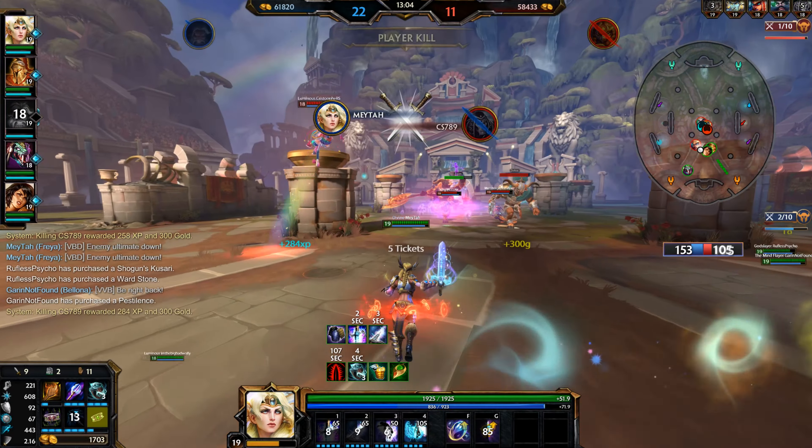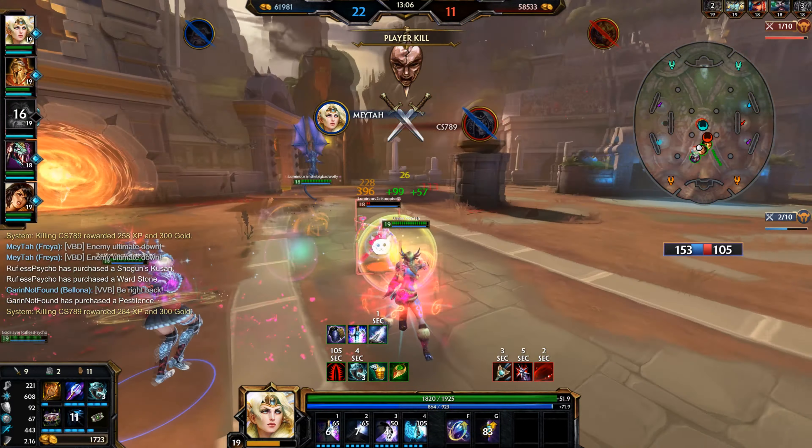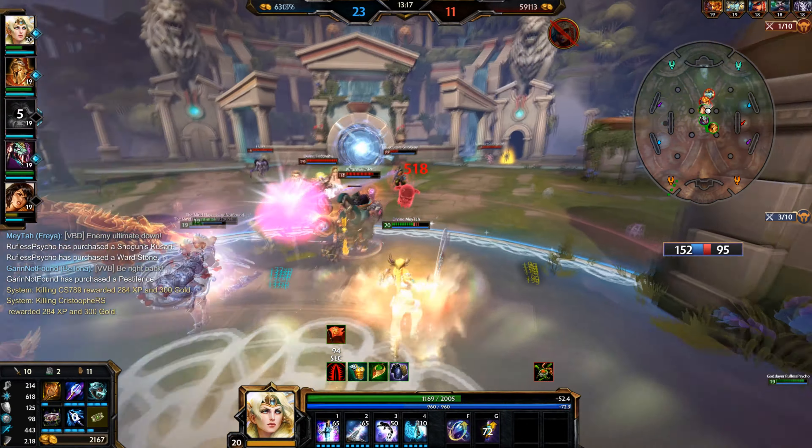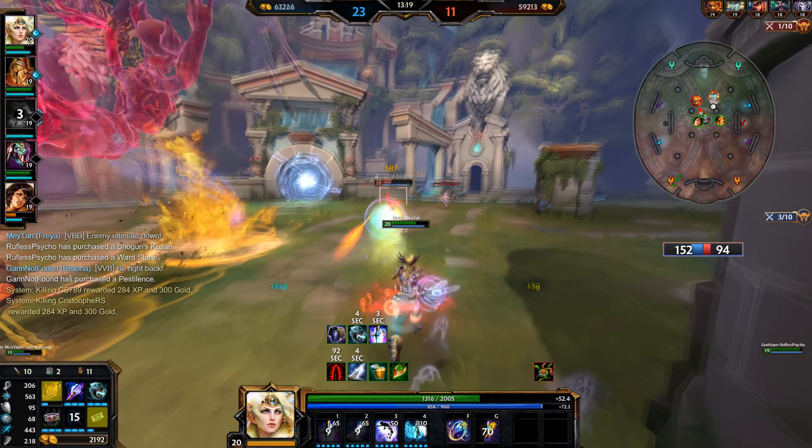Once you build Demonic Crip, you want to finish your Lost Artifact by building Rot of the Hoodie. Rot of the Hoodie is going to give you that power spike, penetration, and that amazing passive that you're going to need.